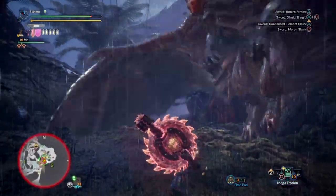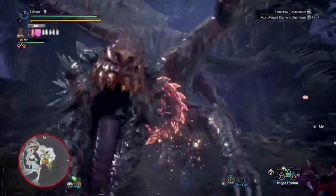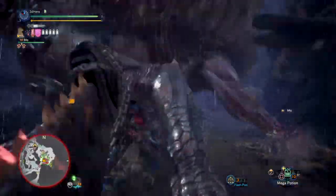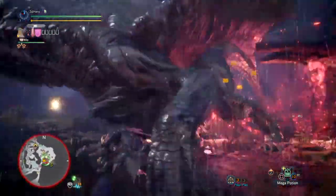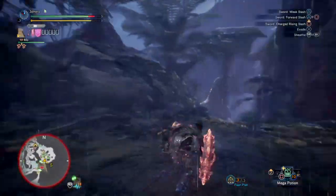Like all Deviljho weapons, they come with negative affinity that affects the overall damage you do when attacking a monster. But in our case here, I've managed to actually negate it and have a bit of extra affinity on the side to make it more effective when going up against certain monsters.